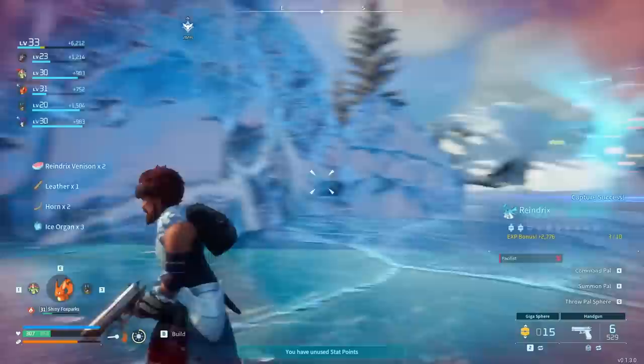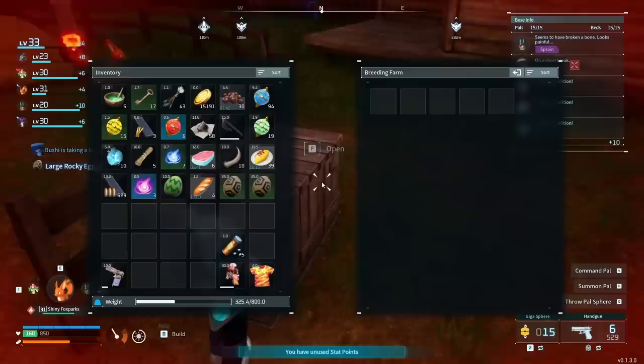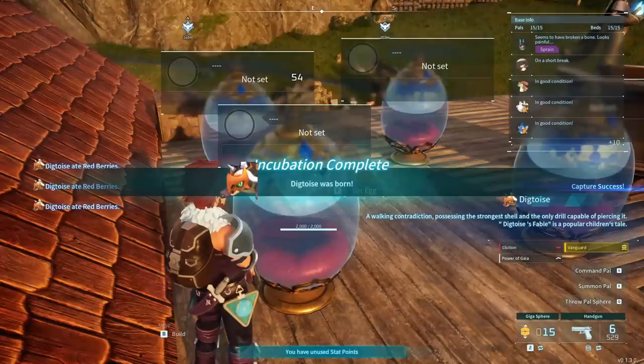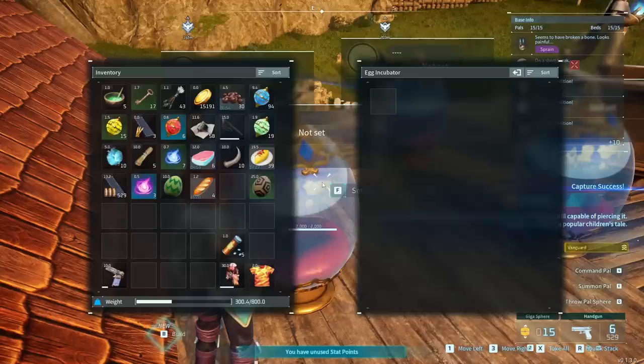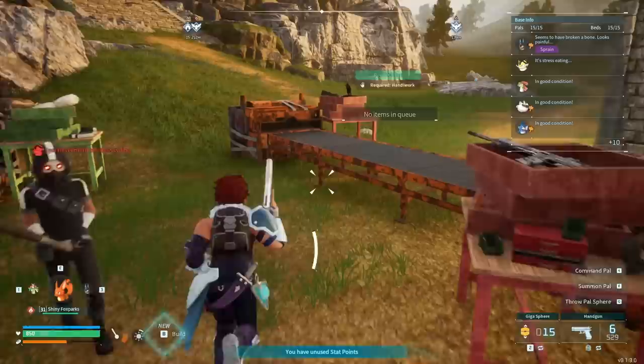Is the egg ready? It is. I don't know what this is going to be. Two of them! Open up - they ate all the cake, of course they did. I'm pretty excited to see what this egg is. Incubate the egg. A digtoise, which is the ones we're using to dig in the other area. It's going to be the same thing twice. Oh, and a serious one - that's pretty good. Let's get that verdant egg we just found as well.